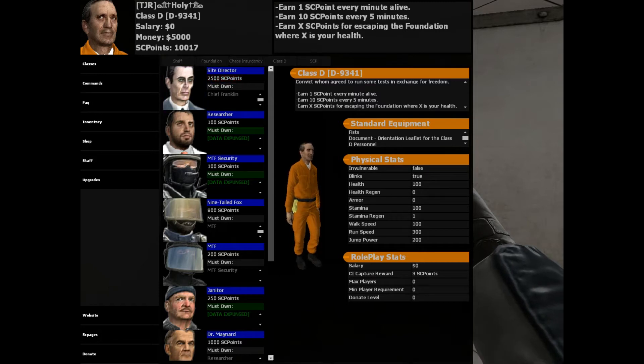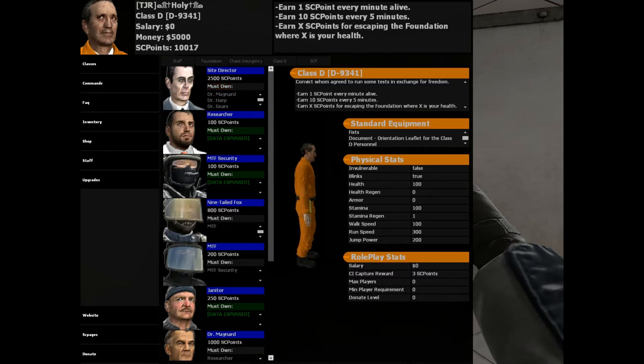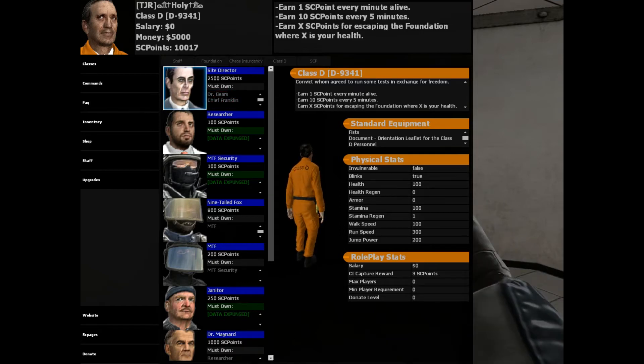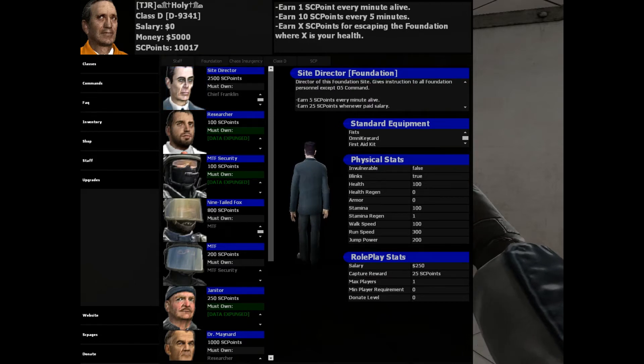The site director is 2500 SCP points. There are prerequisites to actually buy this class, which is indicated because the bar is black — that means I don't own all the prerequisites. So Dr. Menard, Dr. Harp, Dr. Gears, and Chief Franklin are required before I can purchase the site director. As you see, when I click on site director, there's no purchase button or anything.